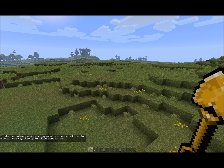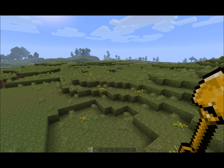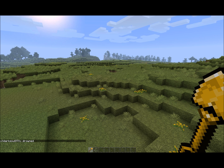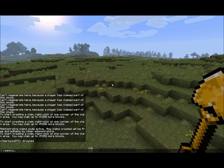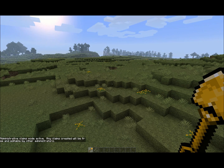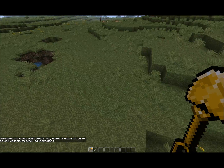Administrators with the admin claims permission have the option to create special land claims intended for the general public rather than belonging to a specific player. All players have access to the claim — they can use buttons and switches and open boxes, but they just can't place or break any blocks within the claim. To create a claim like that, I get out my shovel and type slash admin claims, which puts me in administrative claims mode. Then I create it like any other claim.